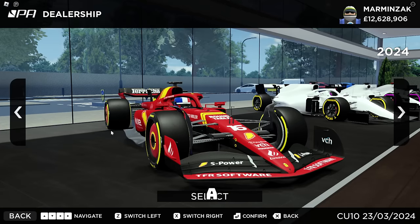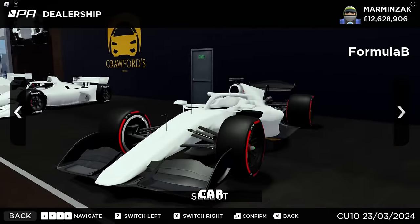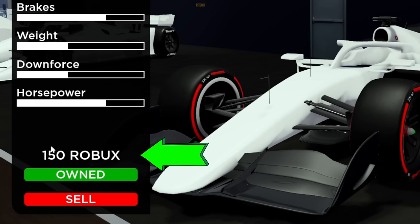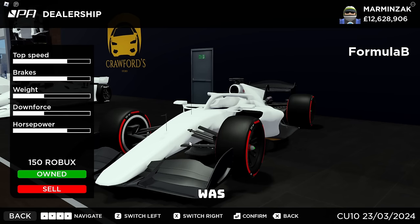Let's go and take a look at the obvious new car — the Formula B cars. So these cars actually cost Robux, or 150 Robux to buy. Pretty cheap, cheaper than I was expecting. But a deal's a deal, that's a pretty good price. With that out of the way, let's go to the track.